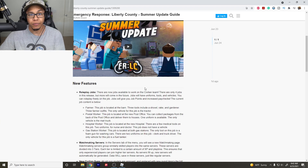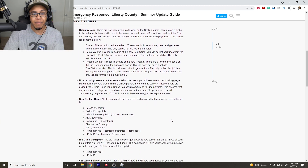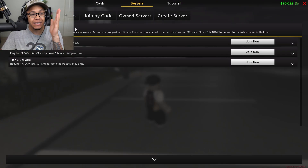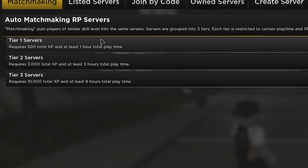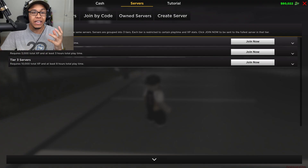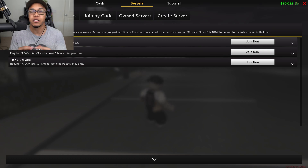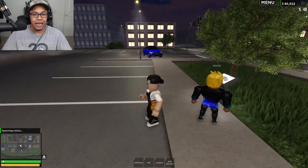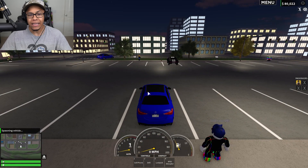They also have matchmaking servers in the servers tab menu. It has auto matchmaking roleplay servers: Tier One requires at least 500 experience and one hour play time, Tier Two is three thousand, Tier Three is ten thousand. So you can get in with people that have similar ranks and experience. This is my Mercedes-Benz C-Class for buying into the game when it initially came out.